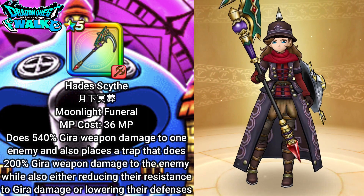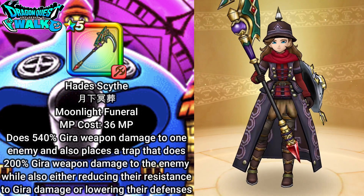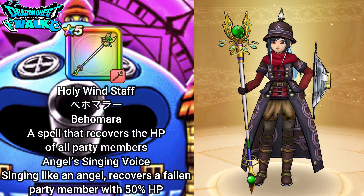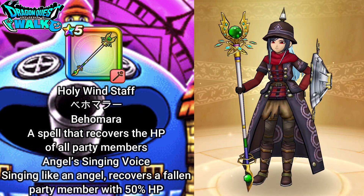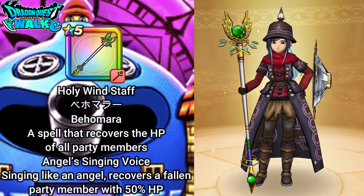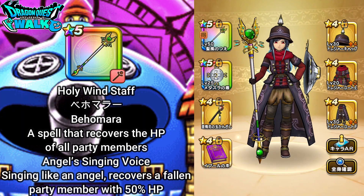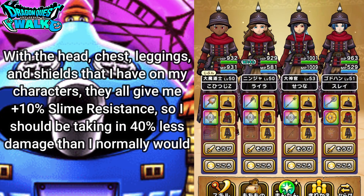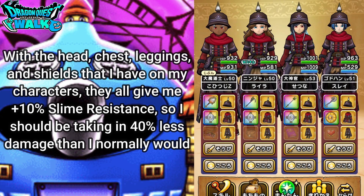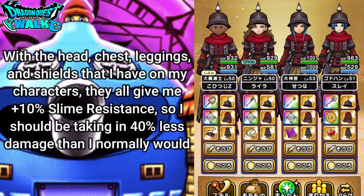The Hades Scythe is going to do Dormant damage and also possibly lower defenses. So for my physical attacks with this weapon and also with the Suraring gear, that should really help in terms of taking out the enemy faster. Then with my High Priest, I'm going to have on the Holy Wind Staff, which will work out quite well for healing my characters and also resurrecting. They're all equipped with Treasure gear, so they're going to be taking a lot less damage — with their gear and shields,